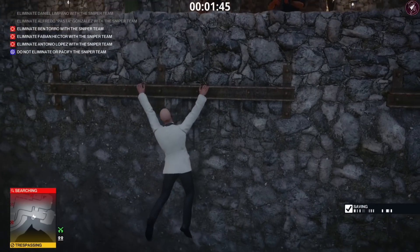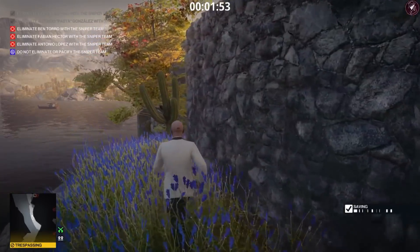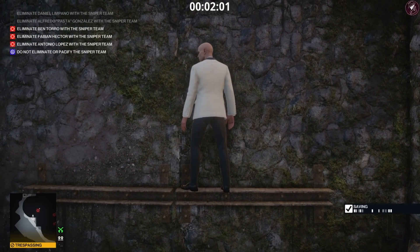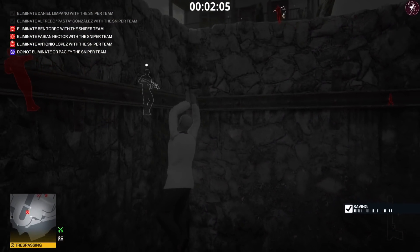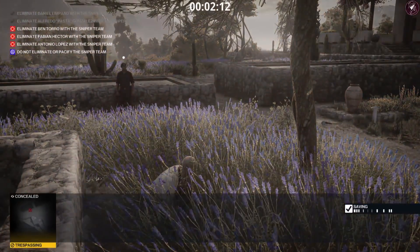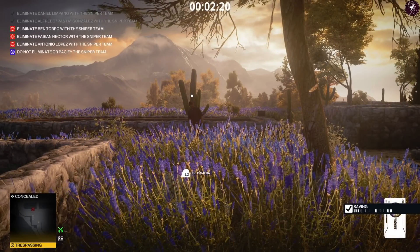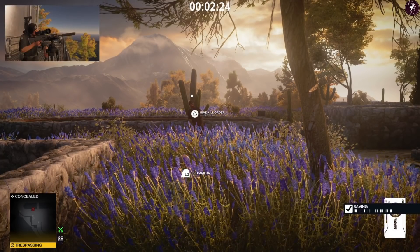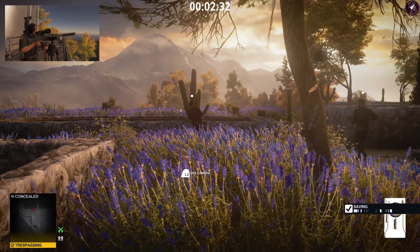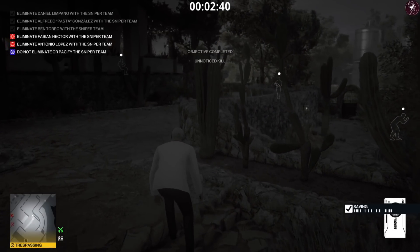We're going to crouch-run through the bushes and edge along this ledge, circling back to where we were in level two. The first three targets are relatively straightforward — it's only the fourth and fifth targets where there's some variation and complication. Climb up here, wait for that guard to bypass us before climbing up. Once concealed in the bushes, scan the target. Wait for the guard behind us to move past before giving the order, so we can get past him easily. This body is automatically hidden because there's a pool of water behind him.